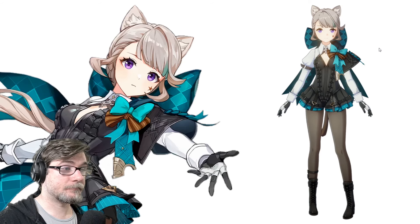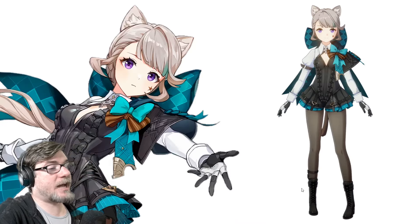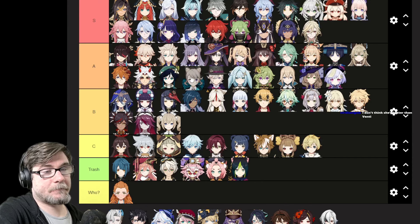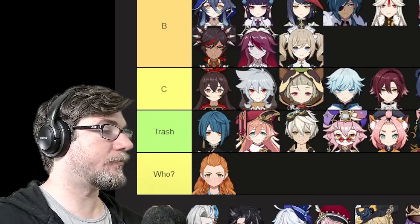Lynette. She has cat ears and a tail. She looks like a magician's assistant. Skirt shorts don't bother me as much as they seem to be bothering you guys. Knee boots would have been nice — I think if she had knee boots it would have been better. She goes right there. They're very close, I just prefer hers.